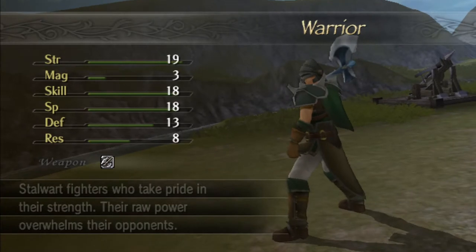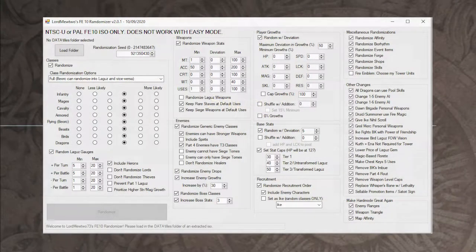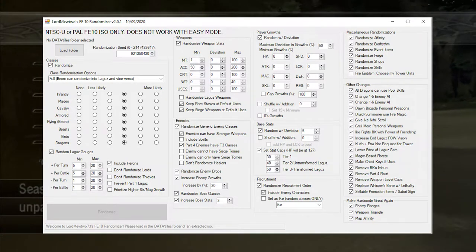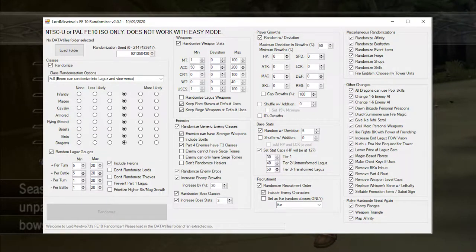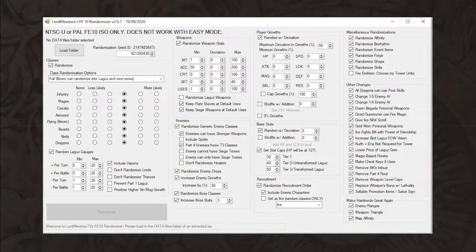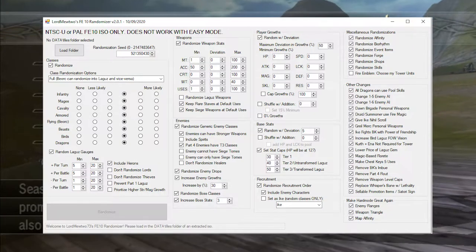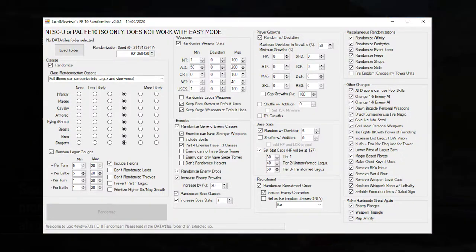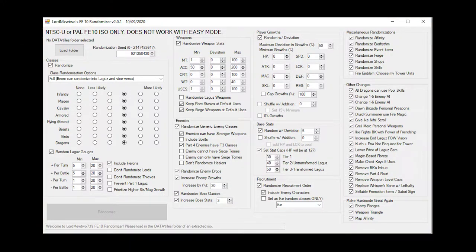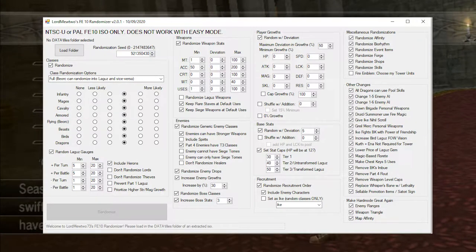Version 2.0.1 came out recently and we are going to have some fun with it. I've already rolled the seed. I'll probably put the randomization settings on screen. The most important things to note: enemy growth rates are up to 30 percent, all units can become any units — if you're a Beorc you can become a Laguz and vice versa — and growths have about a 50 percent deviation, which means they should be pretty wild, possibly zeros or even over a hundred.